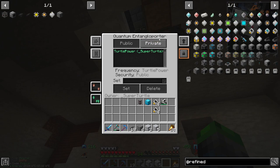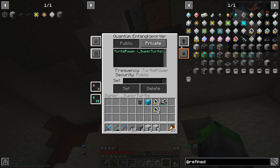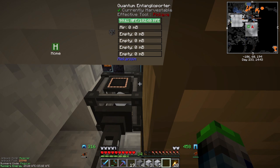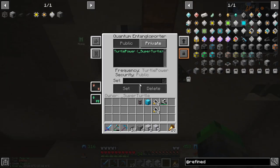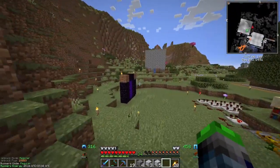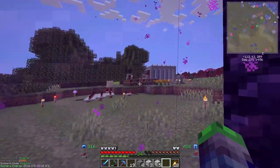We're going to clear this area out and have an auto-crafting area. We have this quantum entanglaporator - it's basically a tesseract if you guys remember those. You can transfer items, power, fluids, gases, infused types, heat, and slurries through this one block. Up top we have almost a million FE stored. I also have a second digital miner running in the Nether getting us some nether quartz.